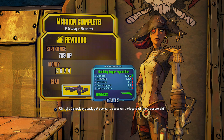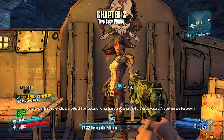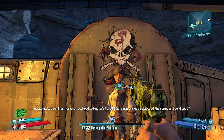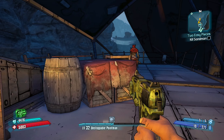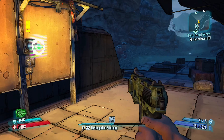Captain Scarlet explains: 'The legends say that whoever gets all four pieces of a mystical compass will find the lost treasure. I've got a piece, because I'm awesome, but Sandman has one too. Head to Haters Folly, kill Sandman and get his piece of the compass. Sound good?' Yep, sounds good to me. There's also a side mission down here I think I can activate — let's quickly activate that and see all the missions involved.